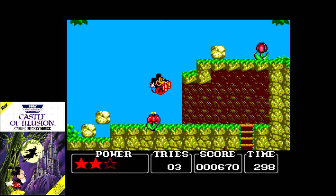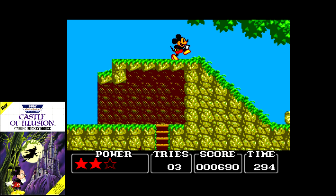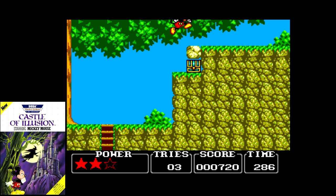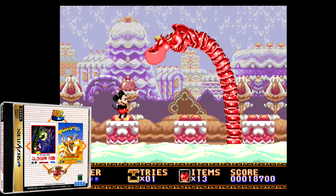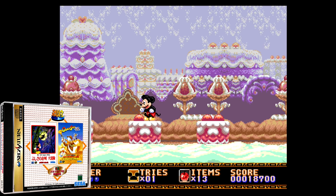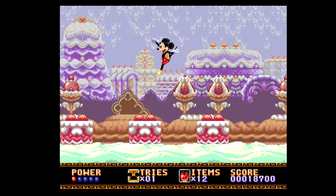A short while after, Sega also dropped an 8-bit version of Castle of Illusion that was arguably just as good. It wasn't a port either — it had new gameplay and stage design that made it its own experience, and it too was a great looking game visually. The Mega Drive version was so well received in Japan that Sega released it in a Sega Ages pack for the Sega Saturn. It was paired with Quackshot and is one of the few Saturn Sega Ages releases to be based on console games.